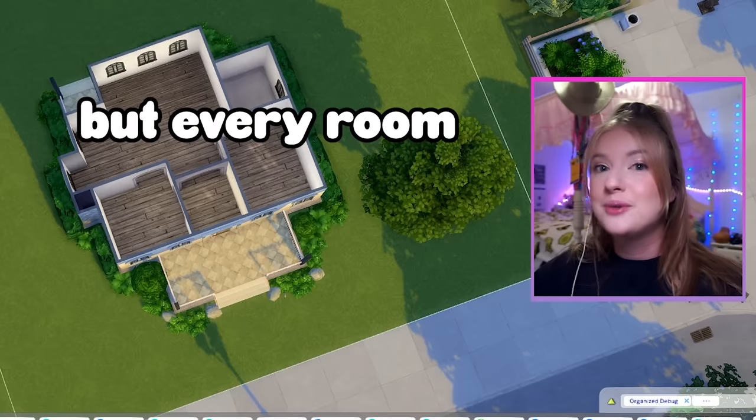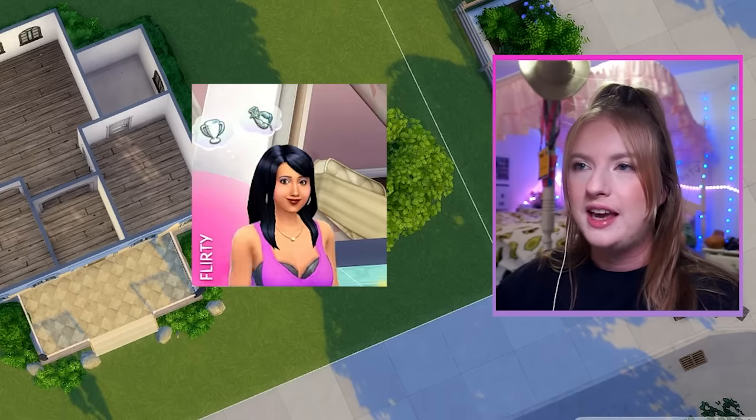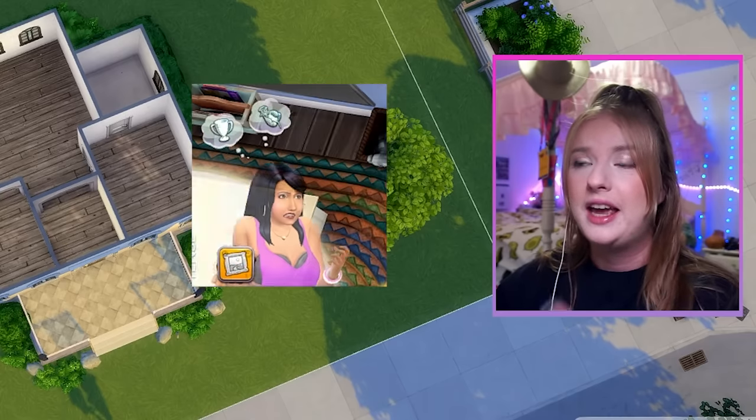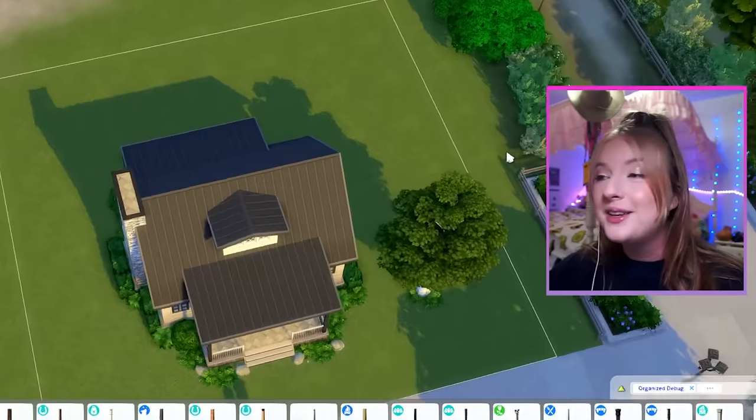Today, I want to build a house in The Sims, but every room is a different emotion. There's a wide variety of emotions that your Sims can experience in the game, and some items can actually influence your Sims to feel a certain way. I believe this challenge was suggested to me in a comment, so thank you so much for that.